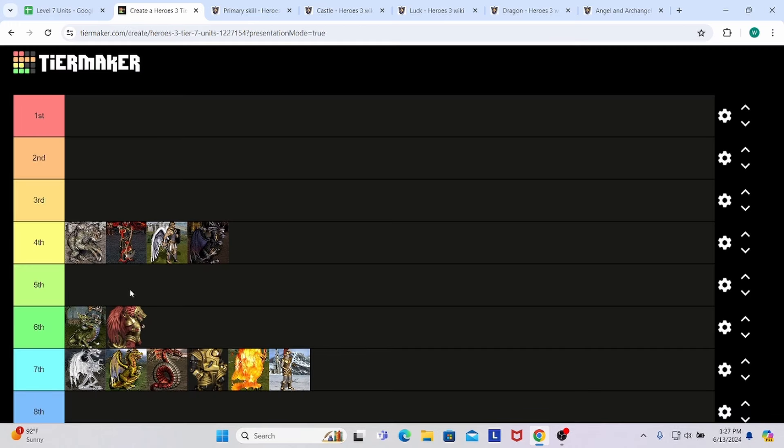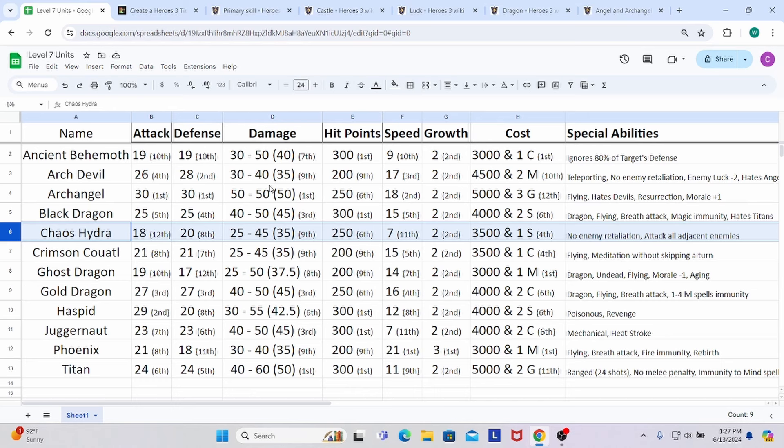The fifth unit is the Chaos Hydra of the Fortress faction. They have 18 attack — last place, 12th — and 20 defense. Their attack and defense stats are not good compared to their peers. Their damage is also bottom of the barrel — tied for 9th, averaging 35 damage, the lowest you can get. They have a really low floor at 25 but a high ceiling at 45. Hit points at least they have the 250 — not 200.